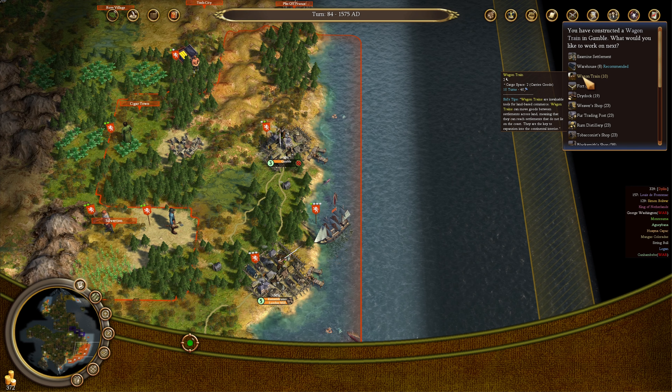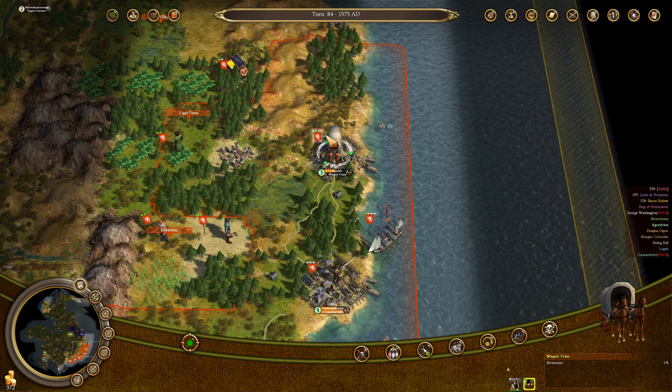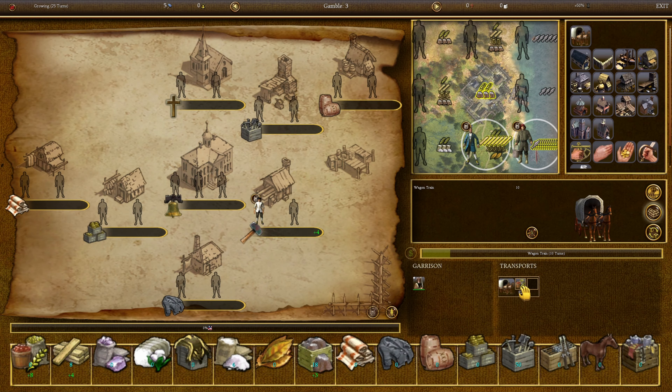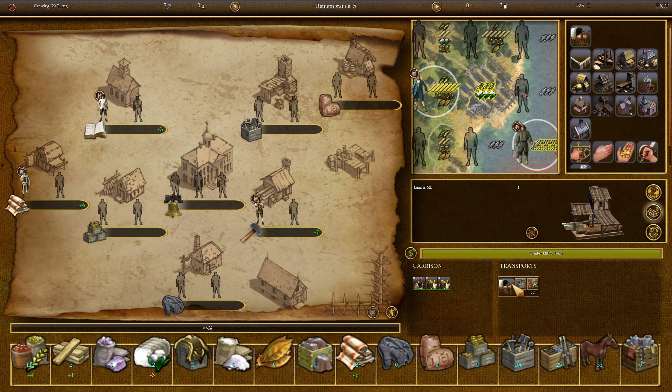The free colonists are easier to educate than indentured servants as well as criminals. I finished a wagon train in Campbell. I think we're going to build another wagon train — we're going to need plenty of wagon trains to effectively move the goods around our empire. Now I can do things like move food around more easily without having to rely upon my ships, which are pretty busy.